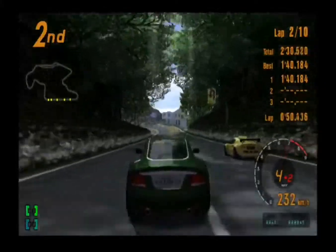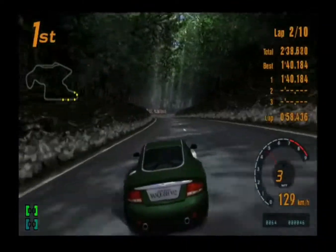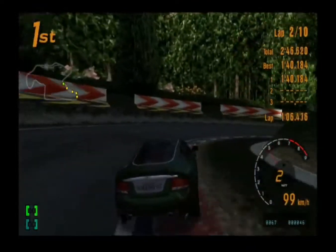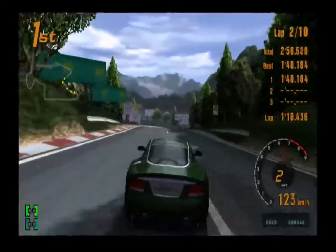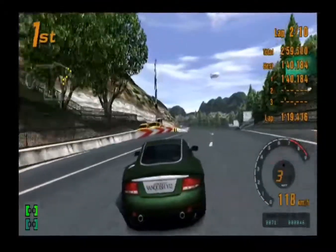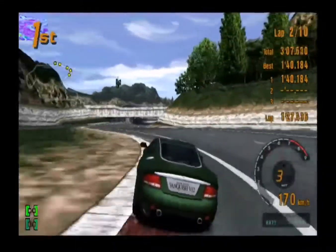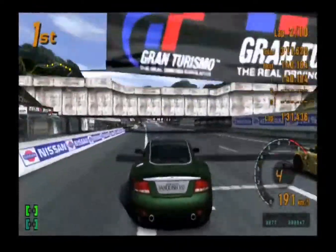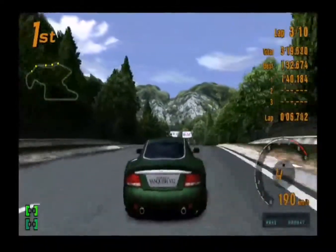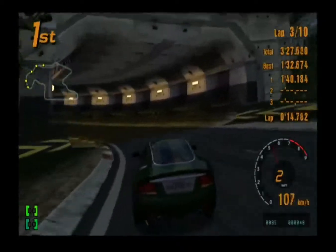I've definitely got the speed down the backstretch compared to the Lotus. I'm trying to slot myself in — he tries to shut the door on me, but I slot through just before the corner exit. Oh crap! I do not know how the Lotus was able to make that work, but he literally slotted up my inside on the exit of the chicane and somehow managed to slot himself into the lead. That's unbelievable — I would have almost sworn that wasn't going to pay off.